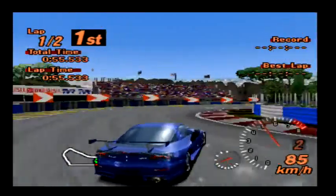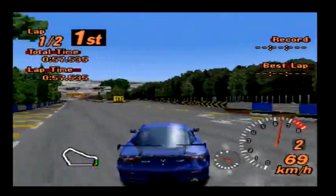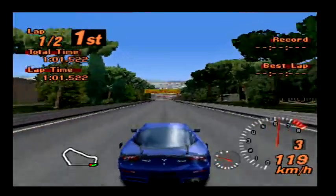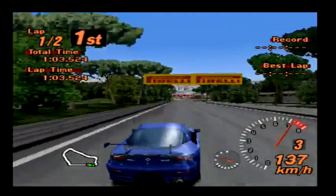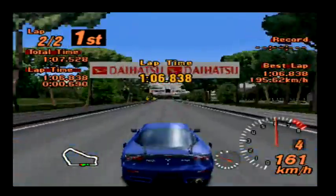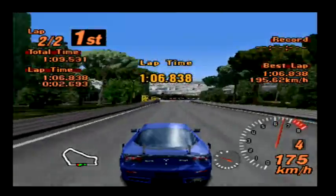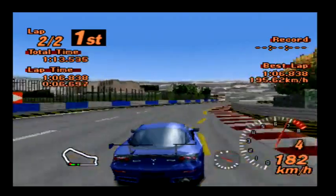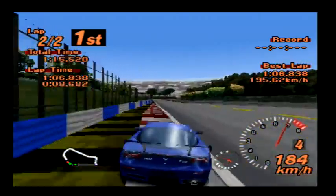So I decided I'd go do the Clubman Cup. Oh, by the way — the body on this car is ridiculously glitchy. You may notice, if I turn, you can see the wheels popping through the bodywork on that front corner. I don't know why it does that on this car, but it does, which is pretty horrendous. But hey, it's 1999 — what do you expect? Everything was terrible in 1999.